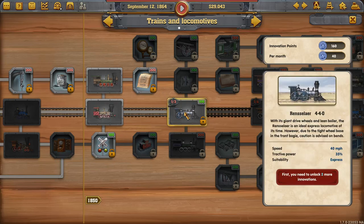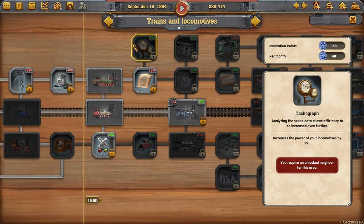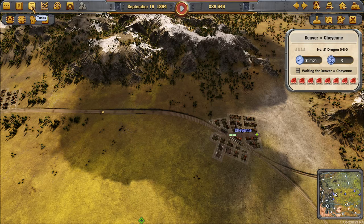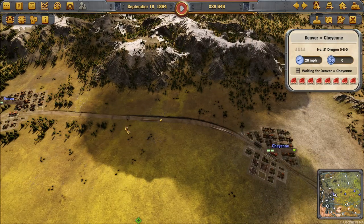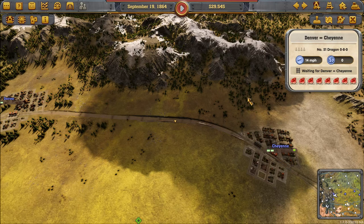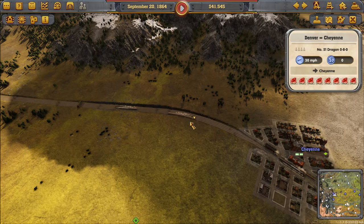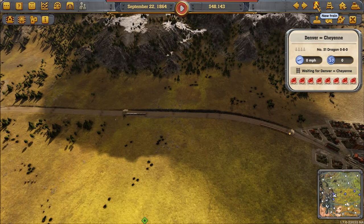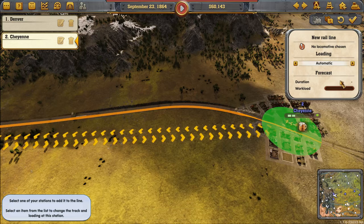I need three more innovation points and I have three. This is 'Standardized Components' — reduces purchase price of new locomotives. I need that too, but I have to wait three weeks. I'll take the passenger upgrade. Look at the meat — it's meat from Denver to Cheyenne, so that's actually just two full loads. I built a double line and only have one train — I must get one more otherwise it's totally wasted.